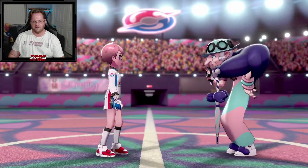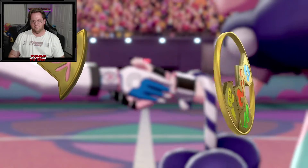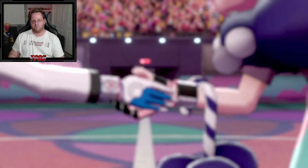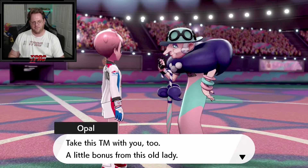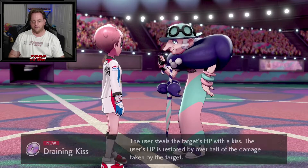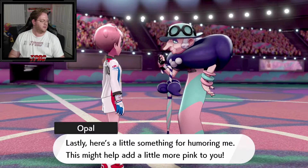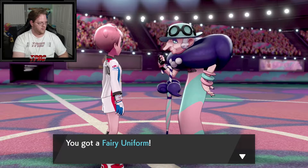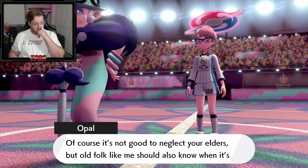Got the Fairy Badge! I got most of the pieces of the broken coin. I can now catch Pokemon up to level 45. She gives us a TM as a bonus — we get the Draining Kiss TM. It's actually a really good fairy type move. The user's HP is restored by over half of the damage taken — actually 75% of the damage inflicted is recovered. So if you can boost your special attack stat and then use Draining Kiss, yeah, it's good.